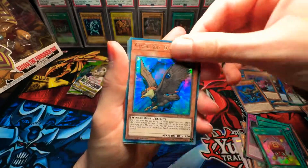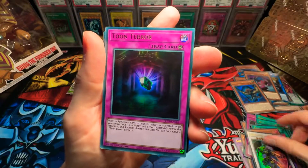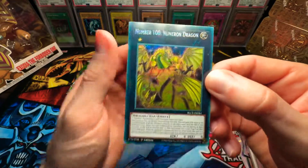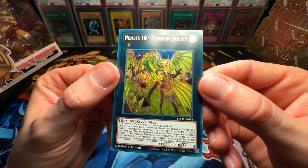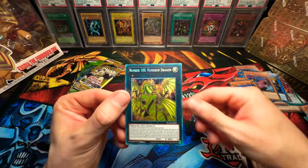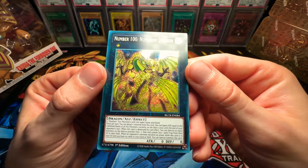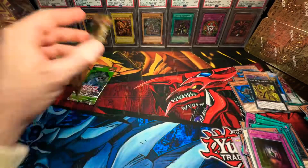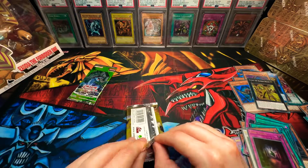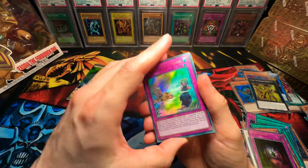Toolbox. Crystal Beast Cobalt Eagle. Blackwing Full Armor Master. Tomb Terror — another Toon card. And Number 100 Numeron Dragon! Okay guys, I am going to just jump off the balcony right now because there is no way that I'm awake right now. This is a complete dream. You guys need to get this booster box ASAP — because this is insane.